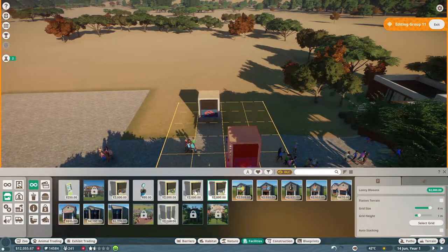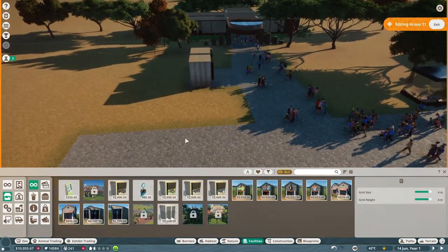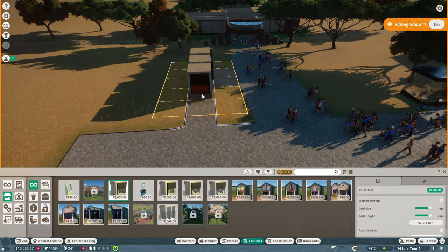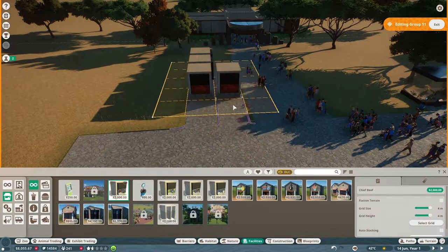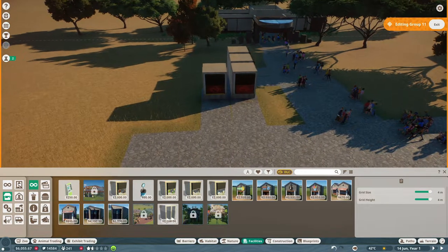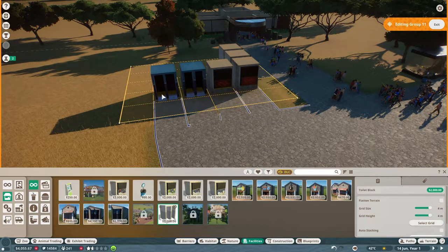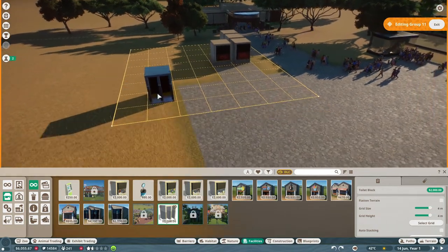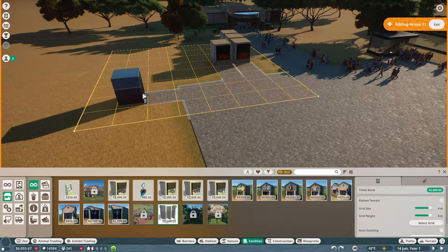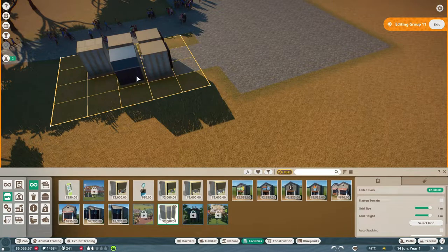The info building and food shop go there, then I have room for benches and an ATM. I don't hate that layout. Now we just need bathrooms. I don't really want the toilets right next to the food. I could put them here and build a path around the back — it might be a little funky but it'll be fine.